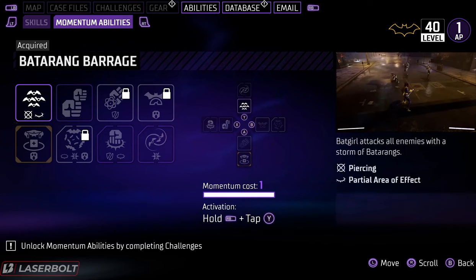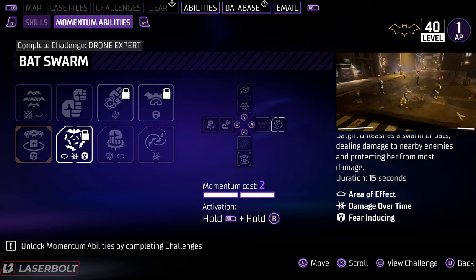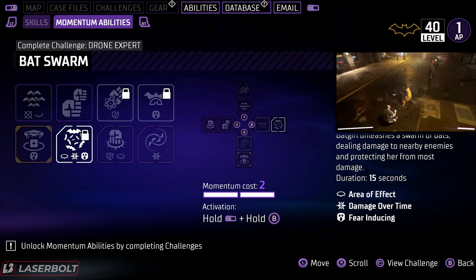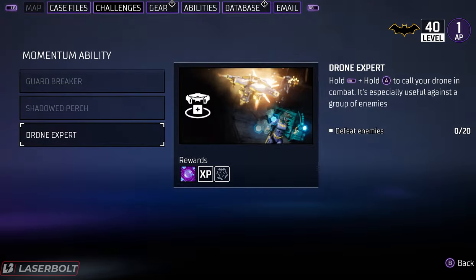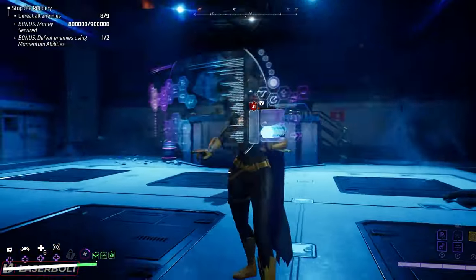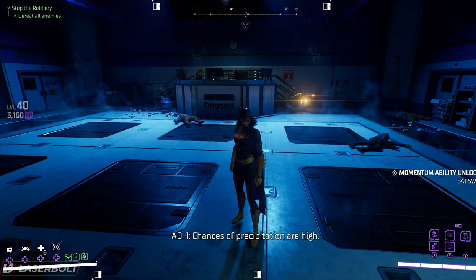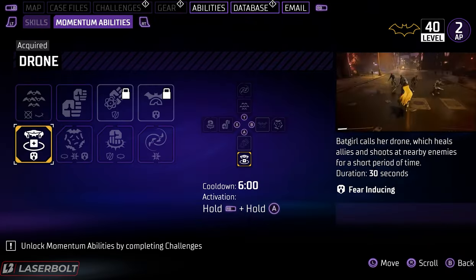If we go to the abilities tab, you're going to notice that now we have it unlocked. But just because we have it unlocked or activated doesn't mean we're able to actually use it, because this has a little lock and we have to complete a challenge. We're going to click on this and it's basically telling us to complete the drone expert challenge. Once you complete the challenge, this will unlock and you will be able to use it freely.